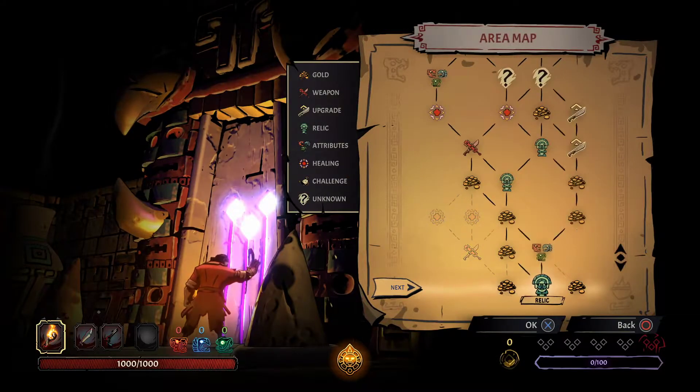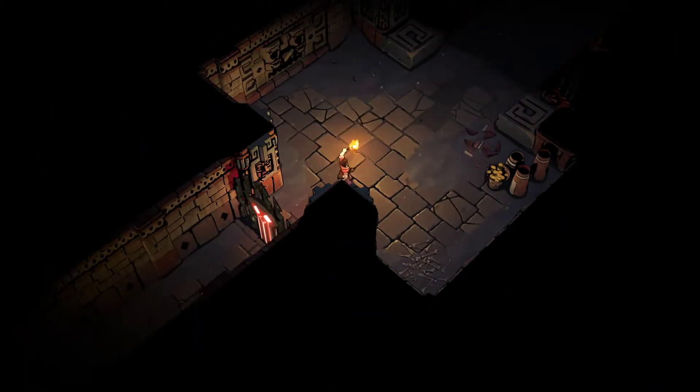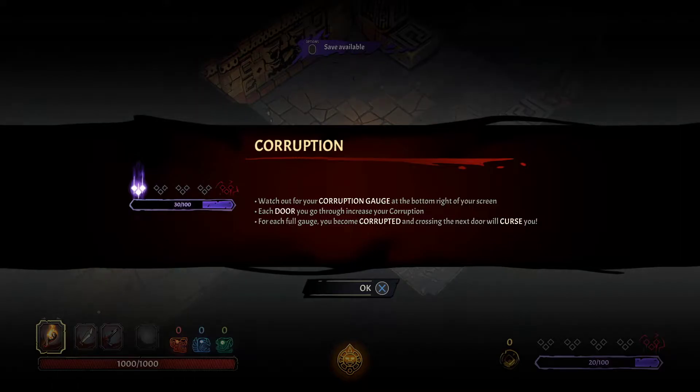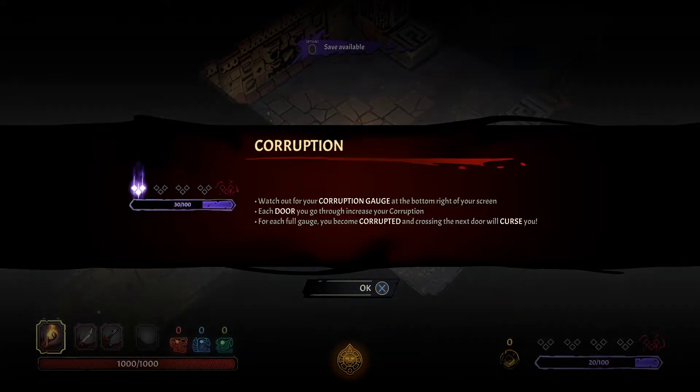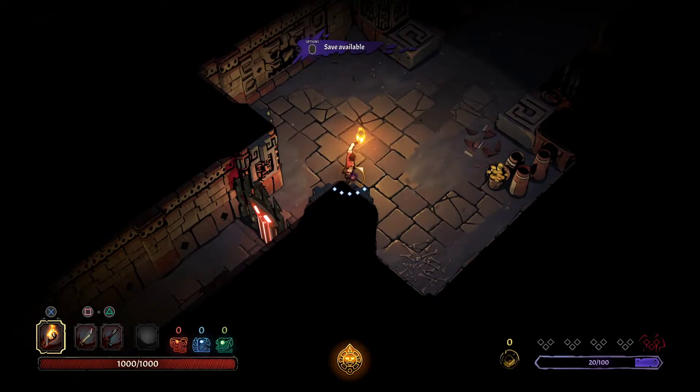This is a bit like Slay the Spire — you choose your route. Relic, gold. Should we go for some relic? I'm not sure what relics do, but in Slay the Spire they were pretty OP. Watch out for your corruption gauge at the bottom right of your screen. Each door you go through increases your corruption. For each full gauge you become corrupted, and crossing the next door will curse you.